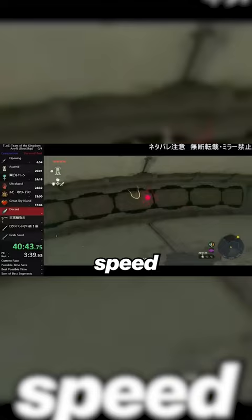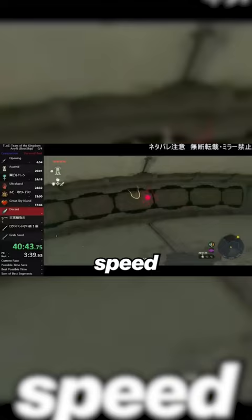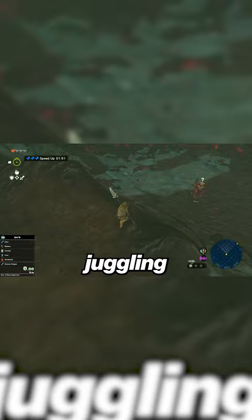Well, some glitches are discovered through speedrunning, and the biggest of them all is called Zuggle. Zuggle is like juggling and desyncing all in one.